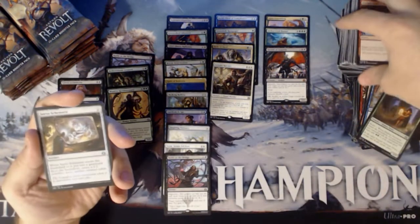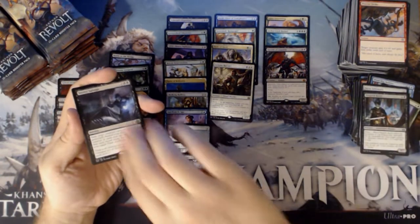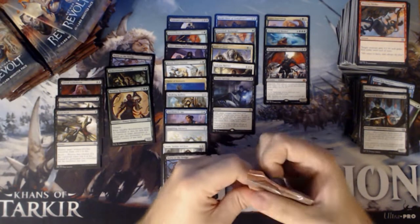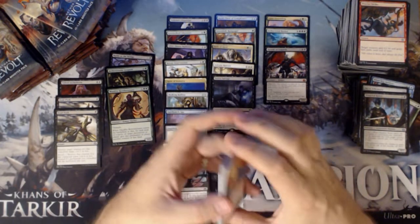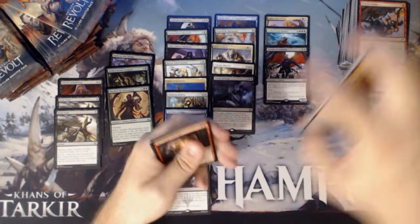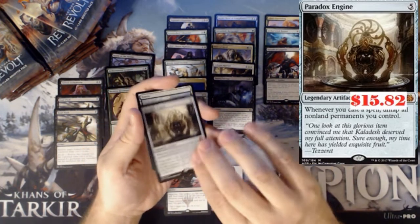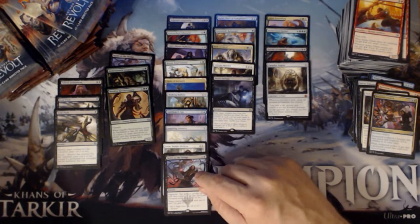Hidden Herbalist, Servo Schematic, Vengeful Rebel, and a Secret Salvage. And a Secret Salvage. Avenging Arrow, Caught in the Brights, Tezzeret's Touch, and a Paradox Engine — very solid. It's one of the best mythics in the set. In fact, that is the best mythic in the set.